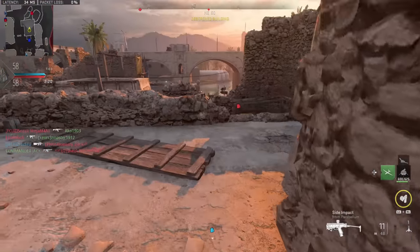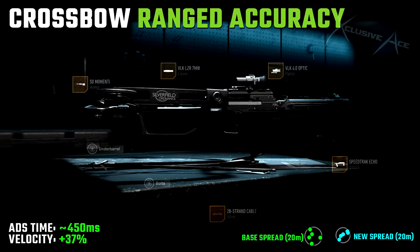The second build is designed around longer ranges and accuracy — treating the crossbow more like a sniper rifle. We have the SO Momenti arm, which gives a great boost to velocity and visibly tightens spread even though it's not stated in the description. We have the VLK Laser 7mW, the VLK 4 optic (swappable for whatever you're comfortable with), and the 28 strand cable. ADS time is quite slow so this isn't for rushing — it's for hanging back and picking people off. Velocity is improved by 37%, meaning much less target leading required, less bolt drop over distance, and you don't have to hold as high above targets. The bolt spread while aiming down sight is very nicely tightened compared to base.